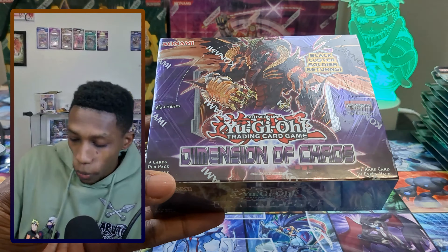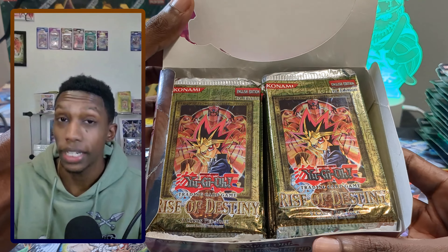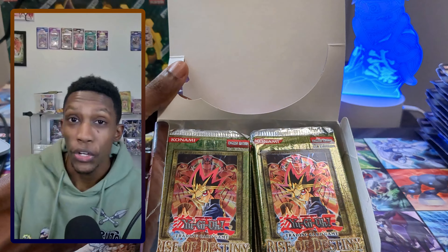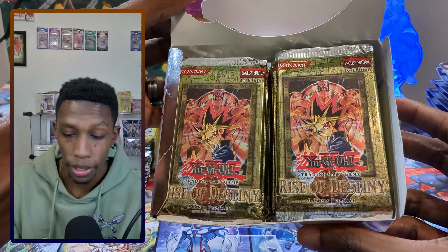We have a Brothers of Legend box, and inside are first edition Rise of Destiny packs — this is going to be for a box break. I think there are a couple of people interested, so I'll be doing a box pick. These are the European variant, so you can pull hobby or retail. Last time I pulled a hobby ulti, so this is going to be insane. I'll announce the box break at some point.